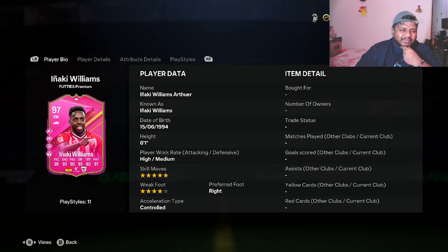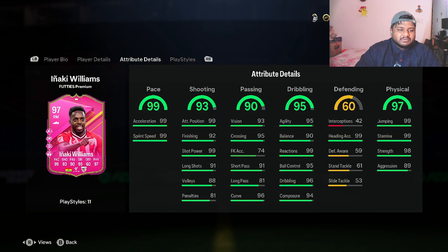We will do the testing in game, we will look at stats and all that stuff, and we'll put him in a team and then we'll see how he performs. I don't know if I'll play him at right mid or right wing but we'll see. As of now, just for the stats — the main stats are 99, 93, 90, 95, and 97. These look good for a right mid or right wing player, you can use him as striker as well. 99 pace and 99 short bar is actually pretty decent.